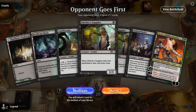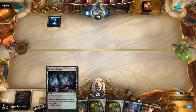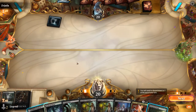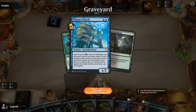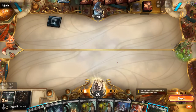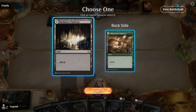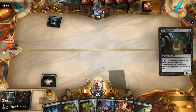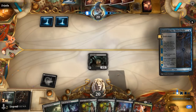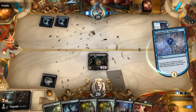Final game — on the play against another blue-red deck. Harald Unites the Elves resolves, we get back Morit, copy Harald — and it begins. The loop is fast to execute on Arena. A few more iterations and we're close to an empty library.